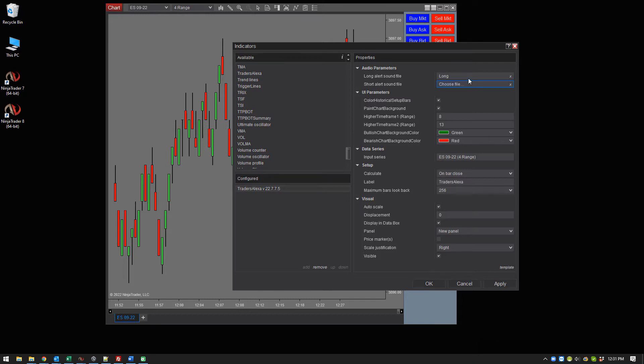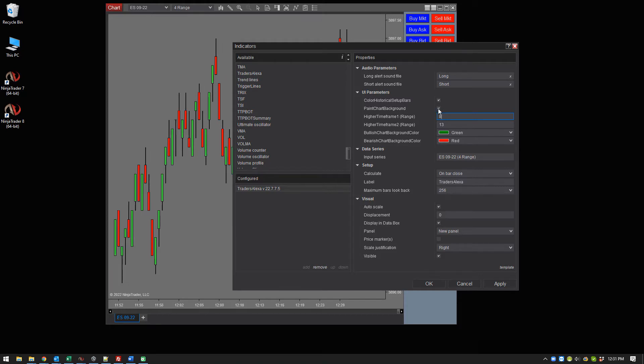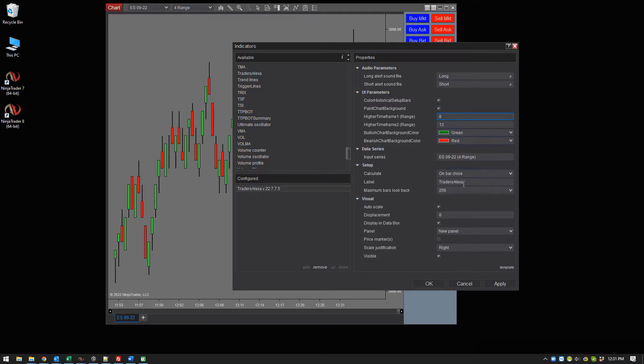These are now holding 813 for the 4 range. You want to turn on the background color — if you do not turn it on, you won't get background colors. If you do have it on, you will only see order signals when the background colors match the red and green. Other than that, I like this off just to keep it clean up here, but that's personal preference.